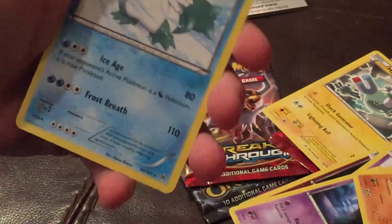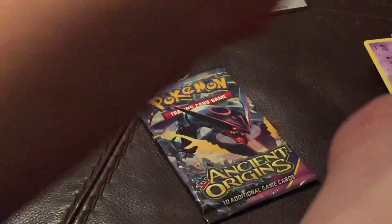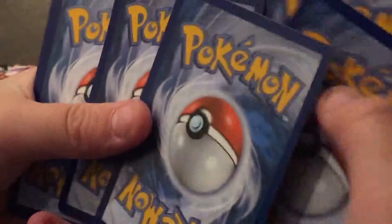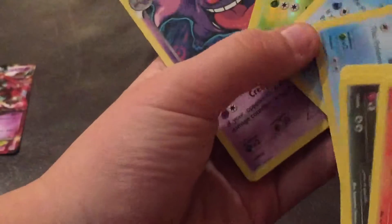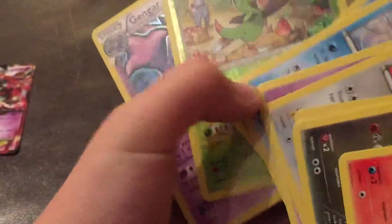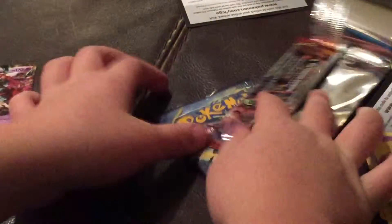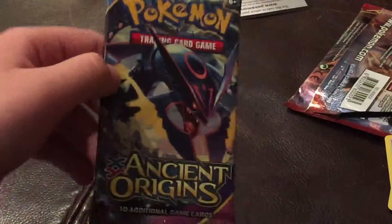Next one feels pretty heavy - a Mega Mewtwo on the front, Houndoom on the front, Breakthrough. Haven't done a pack opening in so long on my channel. Pansear, Gengar, Chespin, Seel, Seeking, Pansear. I got it again. I'm sorry I opened it like that. The last pack we got is an Ancient Origins.